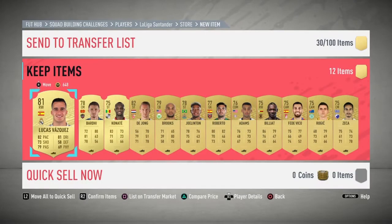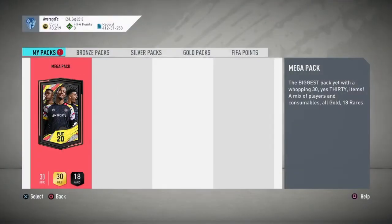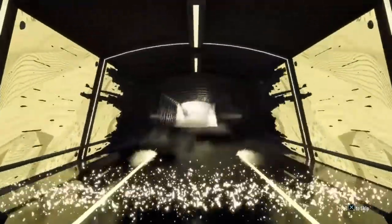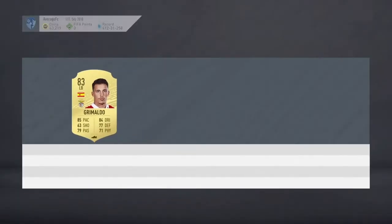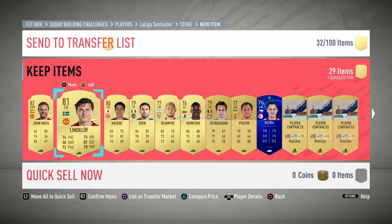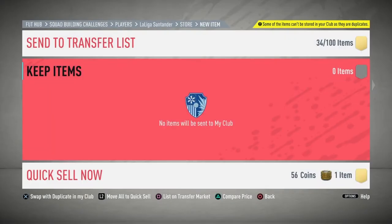Hopefully can get a walkout in these. Store those in the club. Now the last pack of the video. Please be a walkout EA, come on. Board or walkout - not a walkout. Grimaldo, 83. Send him up. Three squad finishes - not bad. Soldiers in club, discard the kit.